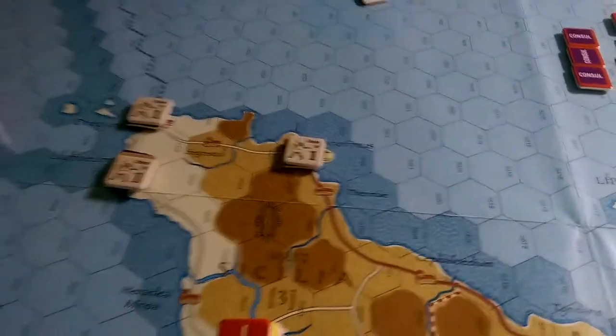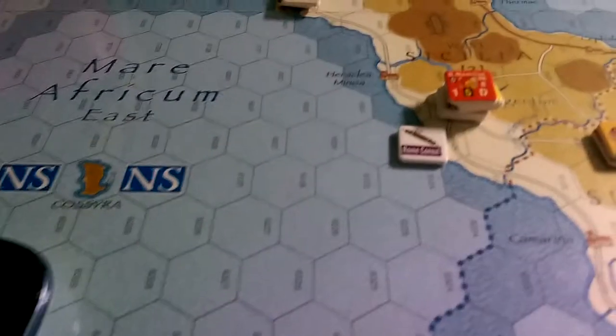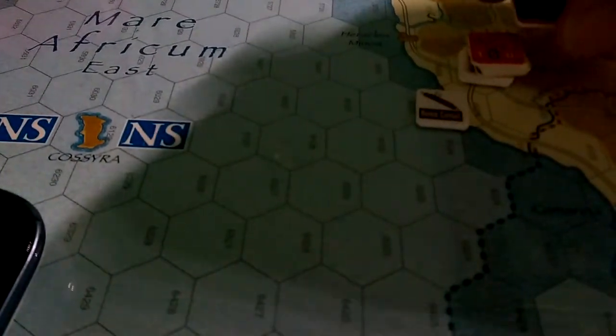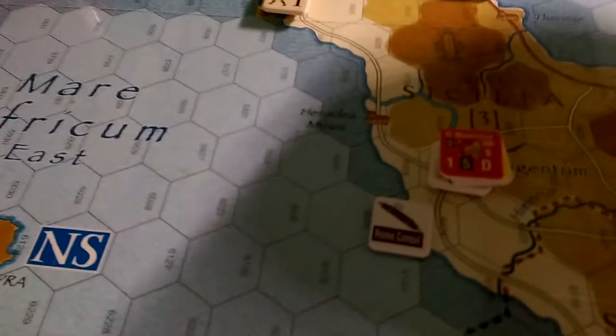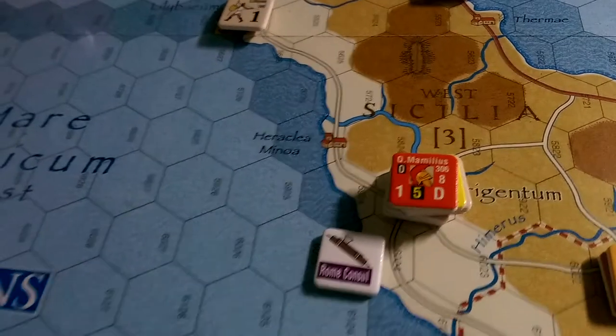Let's have a look at the election after we've pulled all the chits. The first chit we pulled was the Rome Consul, and he is down here — the first consular army. He has an initiative of one, so he gets one consular chit.